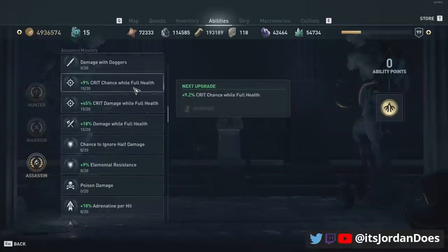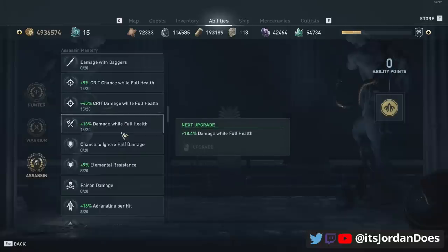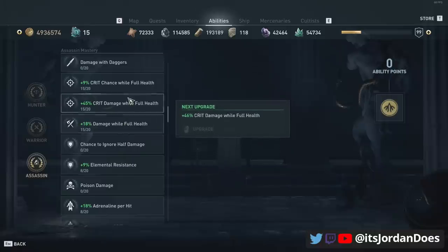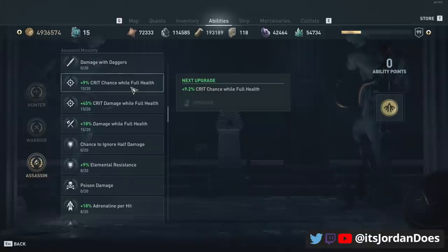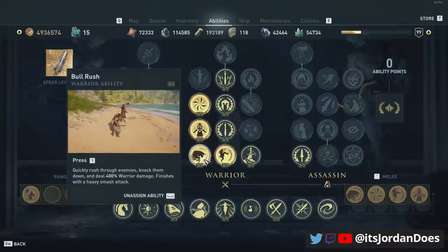On the assassin tree I put a bunch of points into crit chance and crit damage while at full health, as well as damage at full health, because you will be at full health constantly and I'm trying to get that crit chance high enough to deal a lot of damage. If you don't get crit chance very high with this build, you will be invulnerable but you also won't deal very much damage. That's where the abilities come in — this is where a lot of your damage will come from, not just regular melee attacks.